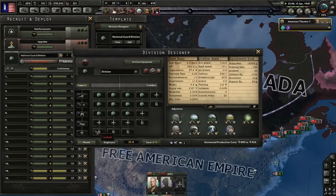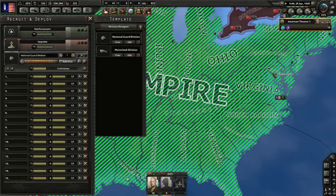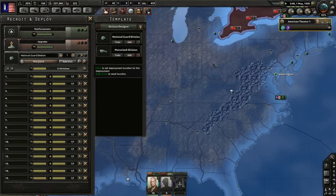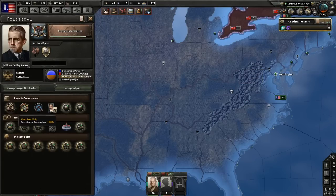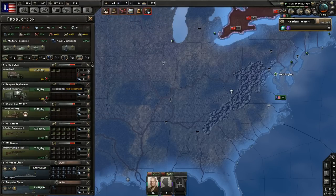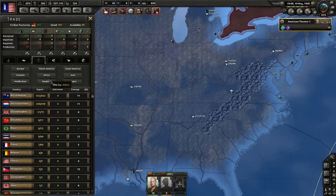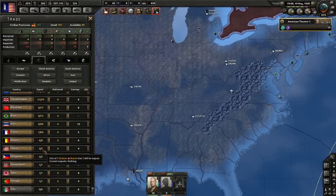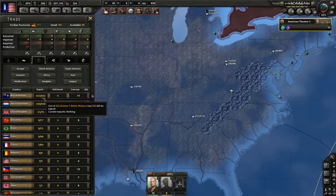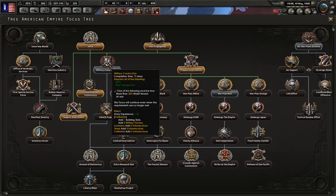Since we've completed the research on the attachments, let's add those. We are missing some equipment, but now we can set a deployment location — Washington is as good as any. Prepared Intervention is being done. We need more motorized and support equipment — let's buy some rubber. Maybe not from the British since we'll be fighting them soon in this scenario, but let's buy it from them for now. Let's go with the Giant Wakes focus to get the extra research slot, and we're staying at war with Venezuela to access focus bonuses.